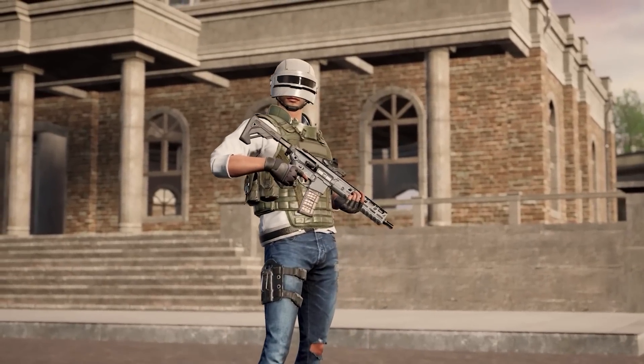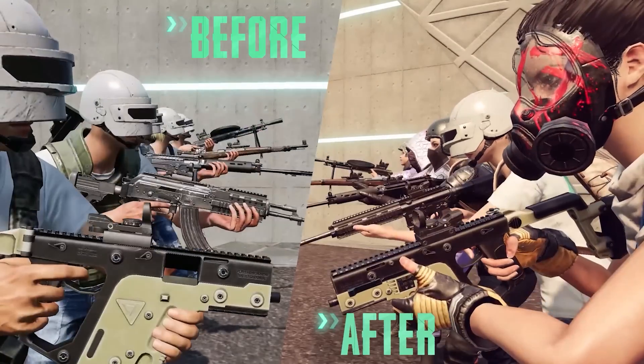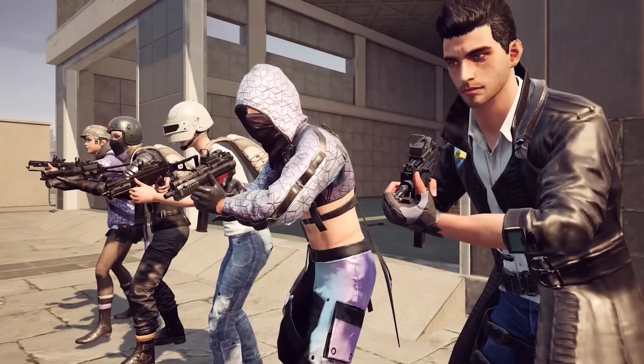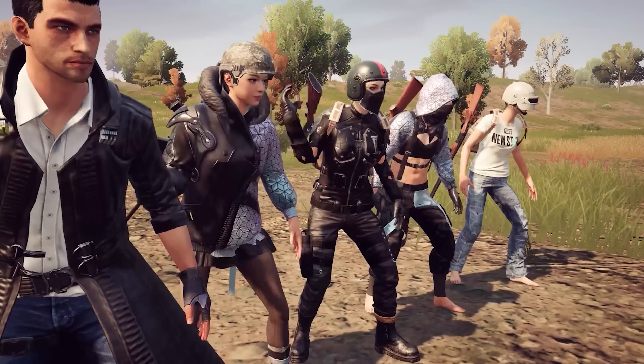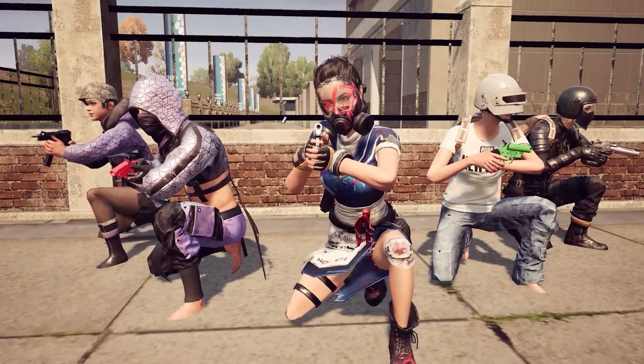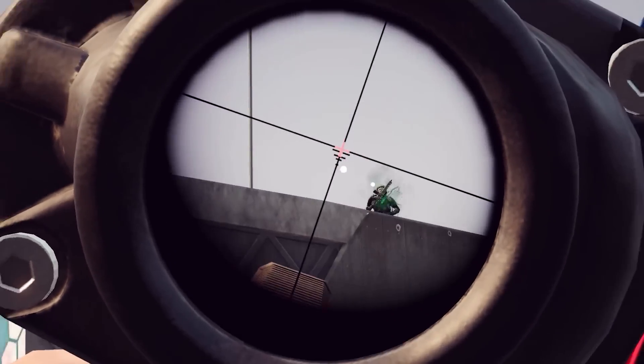We have many new changes for weapons. The speed of putting a gun away has been increased by at least 10% for all guns in New State Mobile. SMGs, shotguns, and handguns will be faster than other weapon types. Different guns within the same category will vary in speed required to carry them in the game.